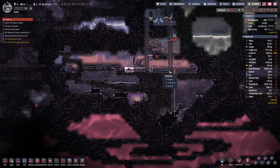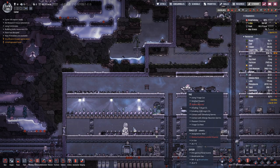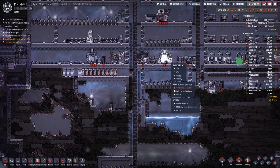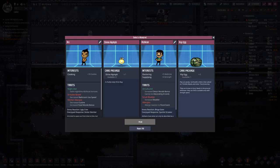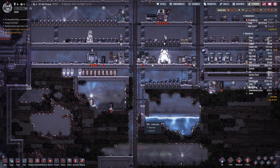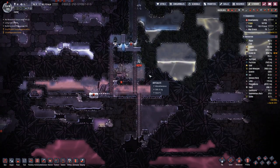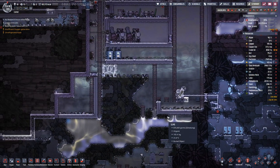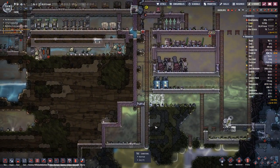Down here we have locked access to the gate because we once again had an accident. That's bound to happen because it's incredibly hot down there and there is not really that much air, so we will expect some more accidents to happen.